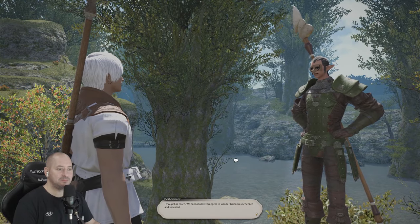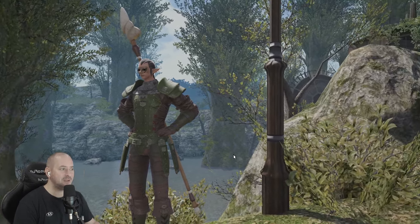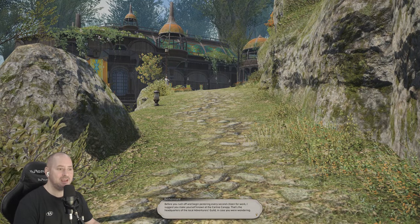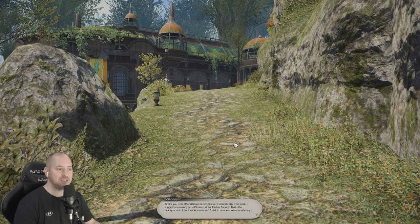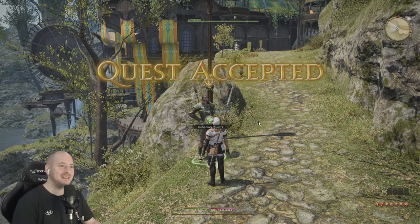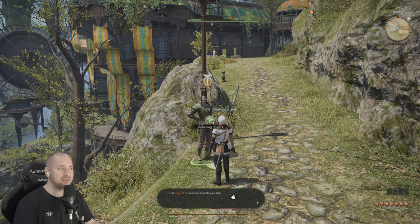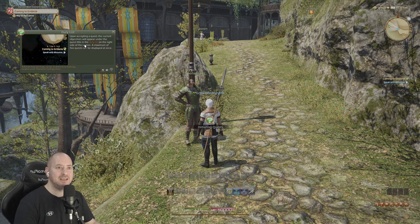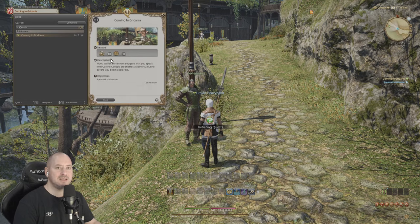Another green adventurer - I thought as much. We can't allow strangers to wander Gridania unchecked. Before you rush off, I suggest you make yourself known at the Carline Canopy - that's the headquarters of the local adventurer's guild. Quest agreed. We have to click through these at the bottom. Upon accepting a quest, the current objectives will appear under the quest title in the duty list on the right side of the screen.